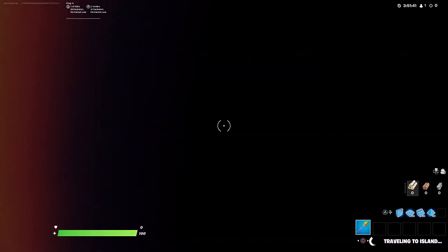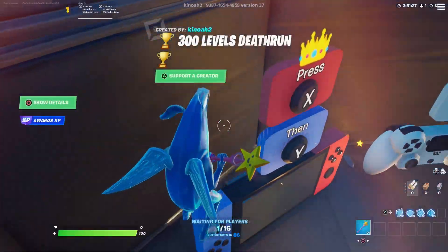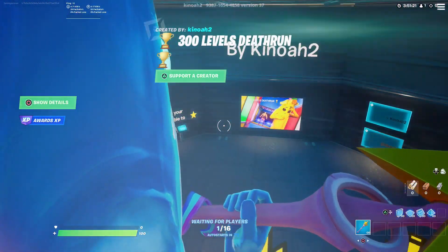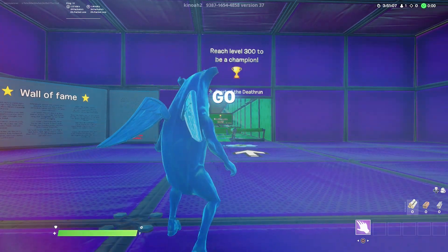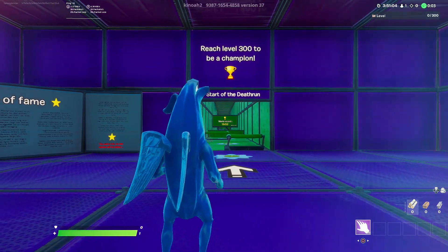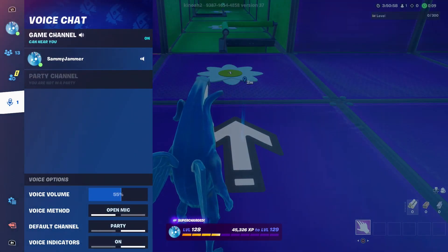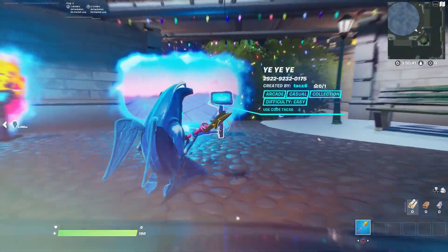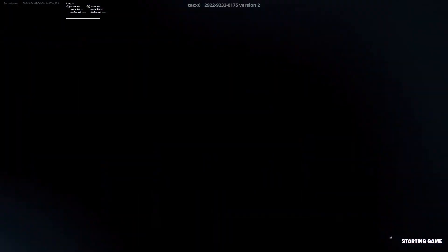Go into the 300-level death run map first. Go on top of this console and on top of the gold sign right here, then start the game. Once the game starts you'll be in a purple room — this is the death run. Go ahead and leave a marker, then click 'Back to Hub.' Once you're in the hub, go into this second map and start the game.